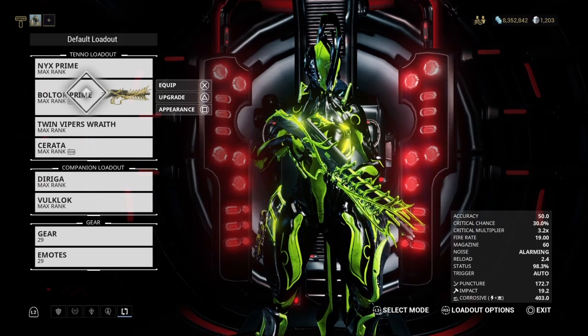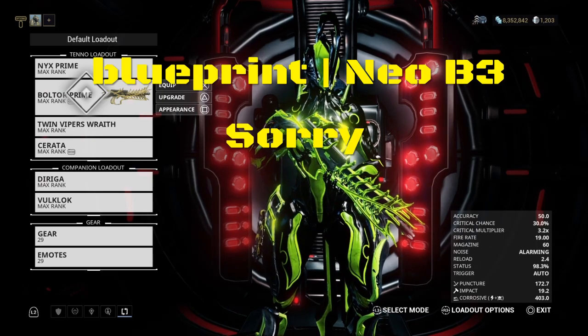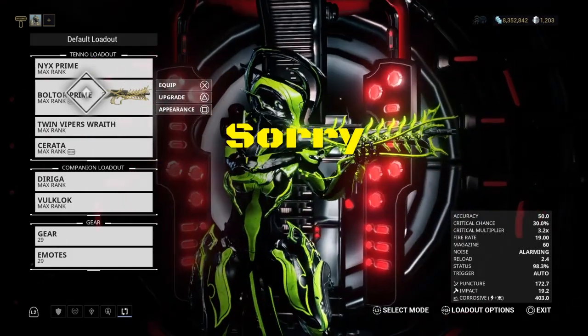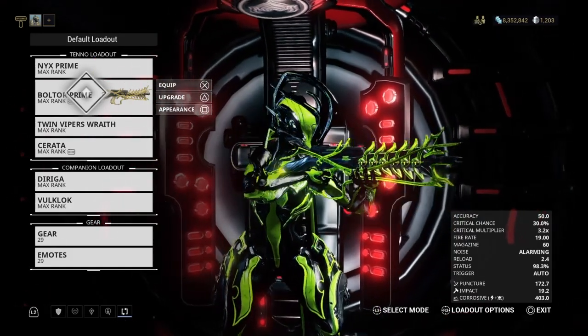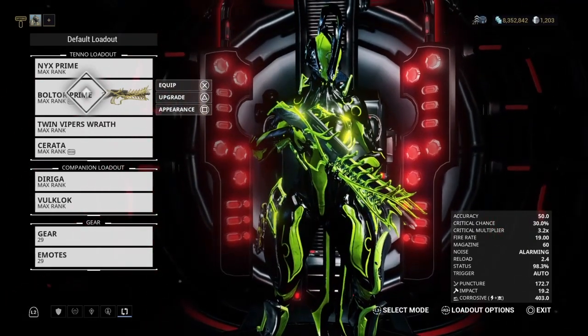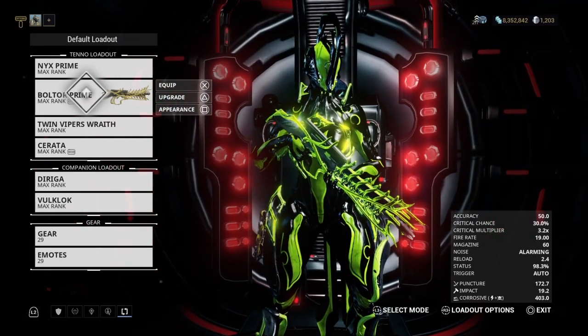Let me go over the list again: Blueprint Neo B3, Barrel Meso M1, Receiver Lith B1, and Stock Axi R1. So these are the four relics you'll need in order to get the Bolter Prime, which is a really, really powerful weapon.